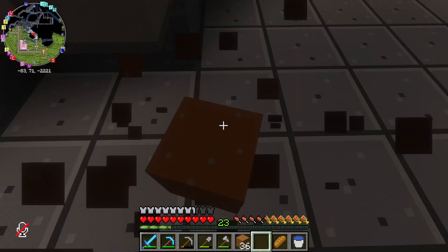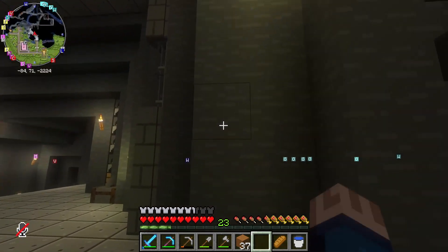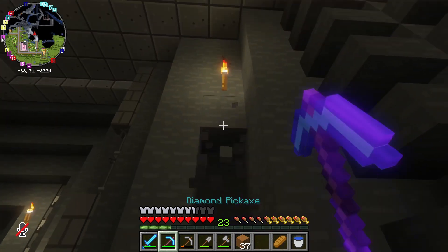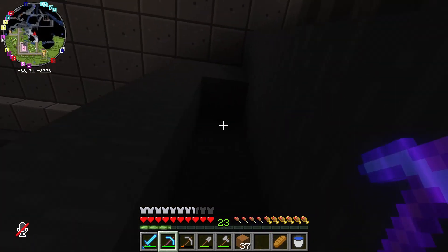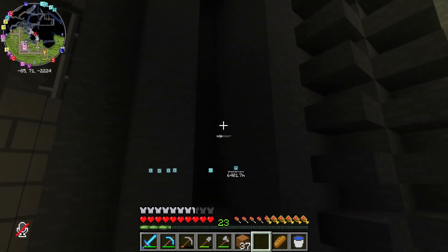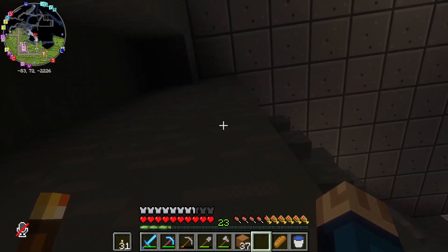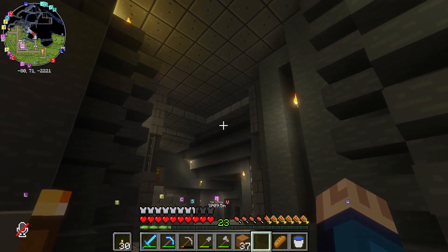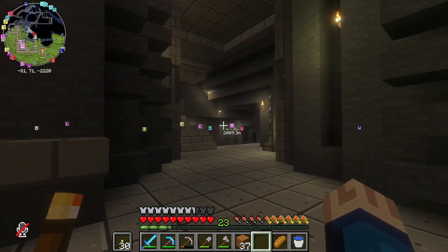That looks lovely — it's great. And then here, what do I want to do here? I think I just want to do a cutout in this wall. Just one. And I'll put these back in my offhand. I'm going to have my torches. Good deal. Well, I think we are done there. Look at that texture everywhere you look. Very good.